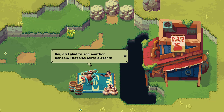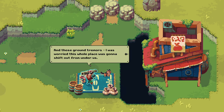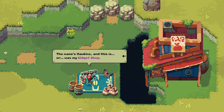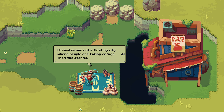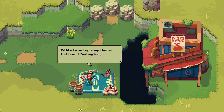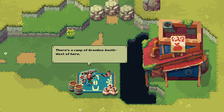Boy am I glad to see another person — that was quite a storm, never seen anything like it. And those ground tremors — I was worried this whole place was going to sift out from under us. The name's Hawkins and this was my widget shop. No way I'll be doing business if these tremors keep up. I heard rumors of a floating city where people are taking refuge from the storms. I'd like to set up shop there, but I can't find my widget bag anywhere. Think you could help me track it down? I think some gremlins nicked it — there's a camp of gremlins southwest of here. Guess we are going to go through the muckety-muck.